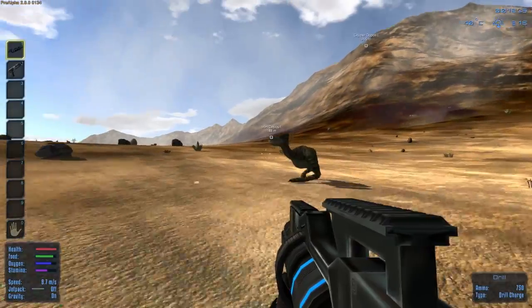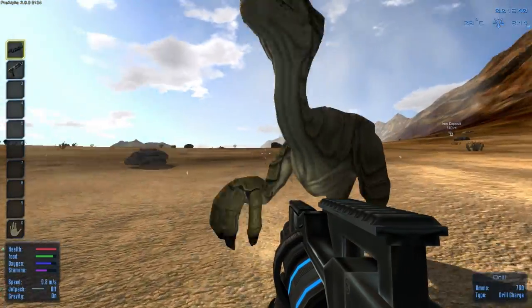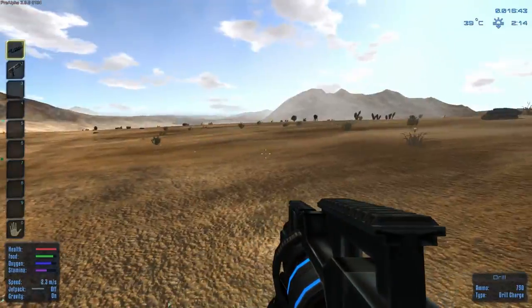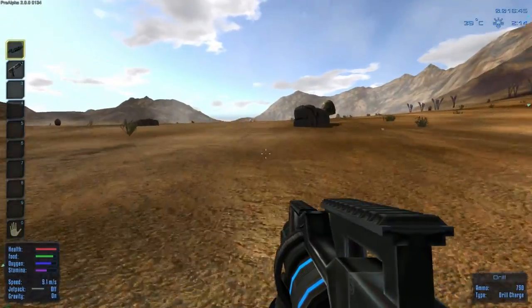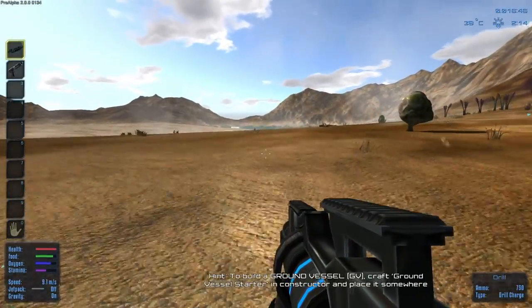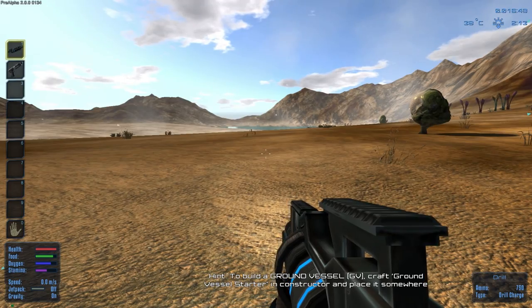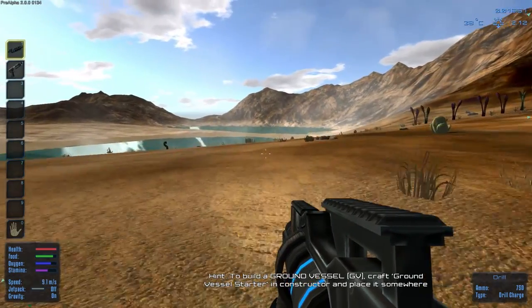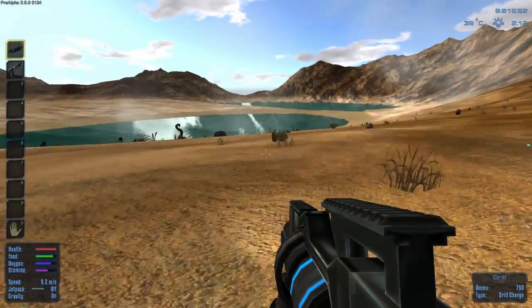These guys right here are not hostile, so don't worry about them. They're just some of the wildlife on the planet. There are going to be hostile aliens on this planet — well, they're not aliens; I'm the alien because it's not my planet. Right now you can see the hint that's telling me to build a ground vessel. We will get to that, don't worry about that.